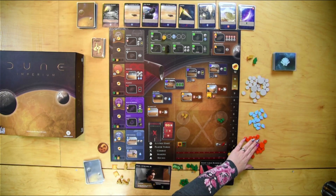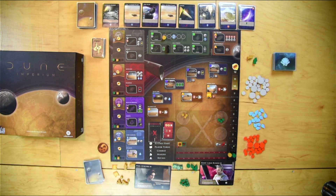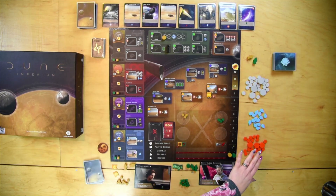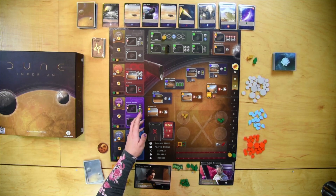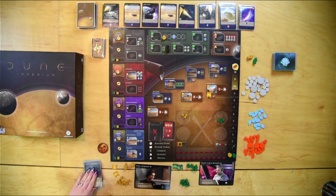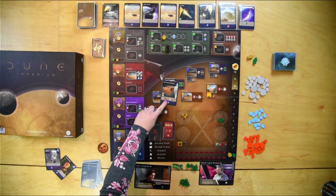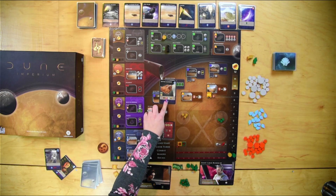The resources in this game are spice, water, and Solari. To gain these you get them from cards or from board tiles. These resources are used to purchase spots on the board or activate card abilities. For example, some cards require you to spend two spice, and some require influence plus two spice to move up two spots on the influence track.